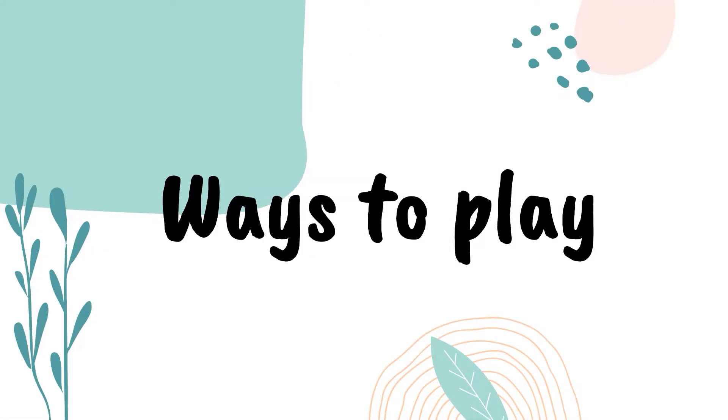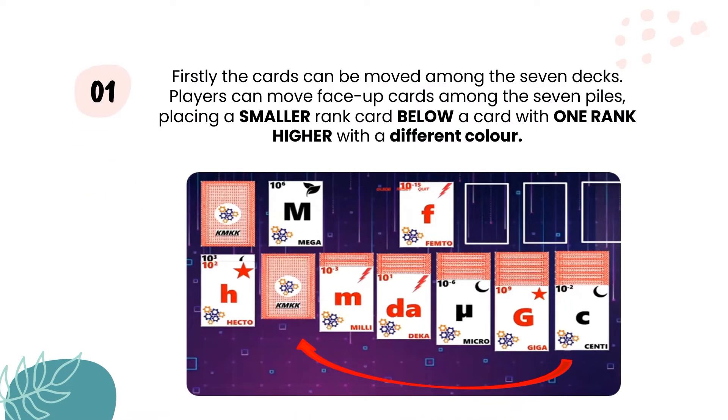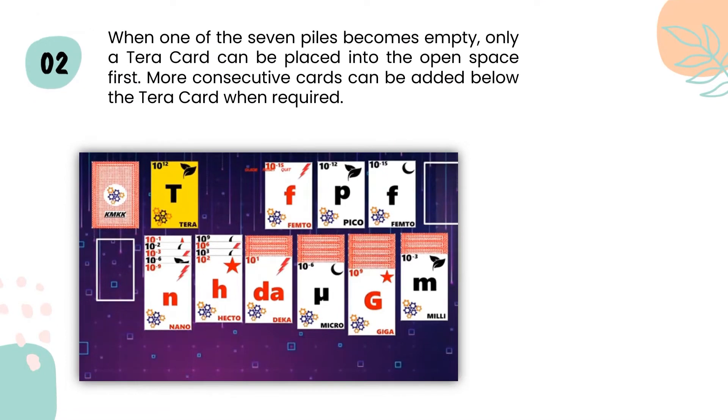To complete the 4 sets of cards, players have to move some cards around. The cards can move in 3 ways. Firstly, cards can be moved among the 7 decks. Players can move face-up cards among the 7 piles, placing a smaller rank card below a pack with one rank higher of a different suit. When one of the 7 piles becomes empty, only a Terra card can be placed in the open space first. More consecutive cards can be added below the Terra card when required.